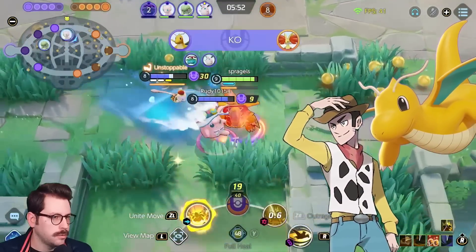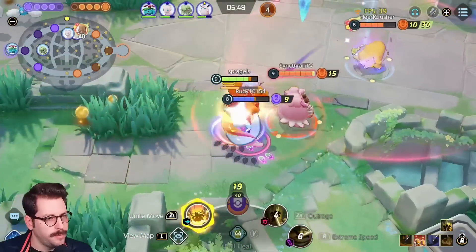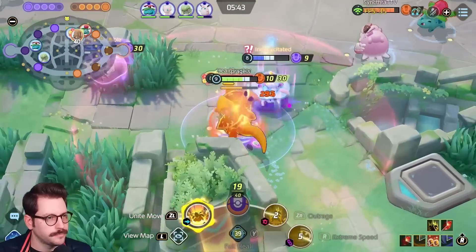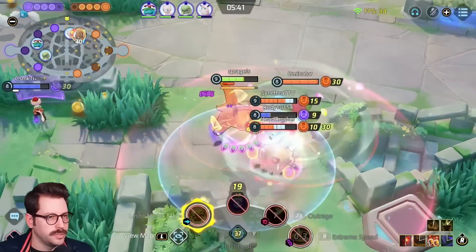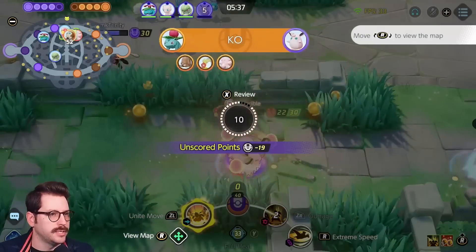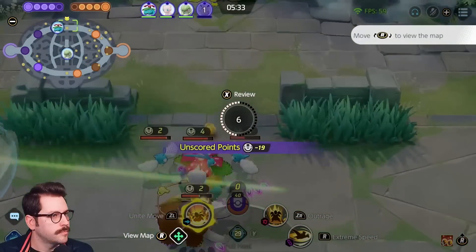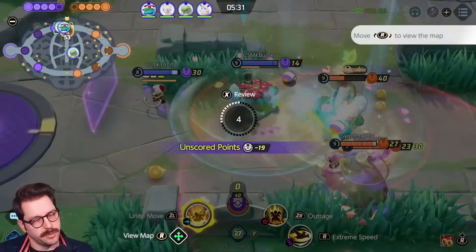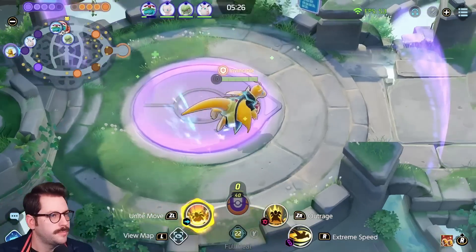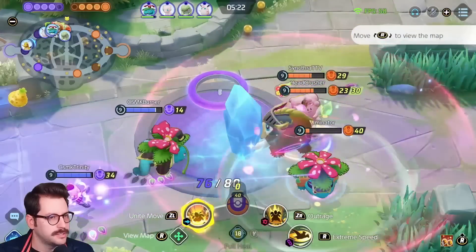Can I get another? Maybe. The Blissey Unite — that's probably gonna end it for us. Yeah, the Blissey Unite does it for him. Got some good damage there. We got Delphox, which was a big catch. Gonna run back top. This is a fun fight — it's a whole lot of them, a whole lot of us, a lot of damage.